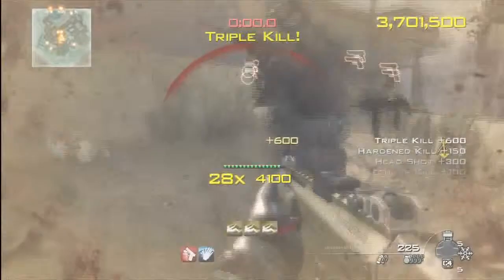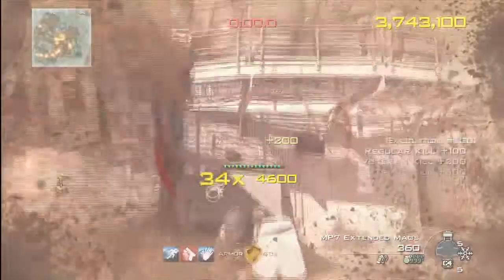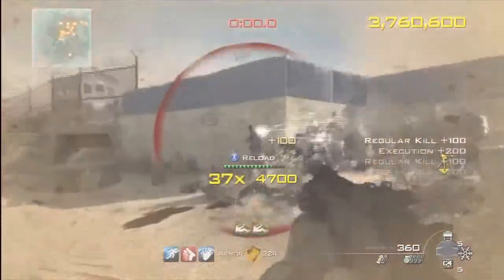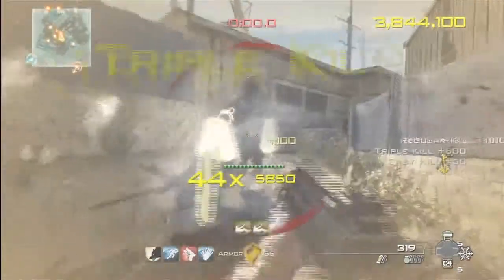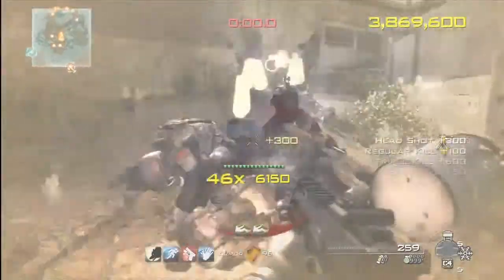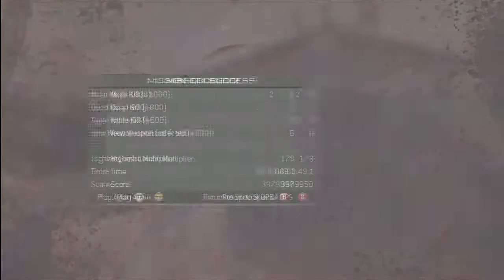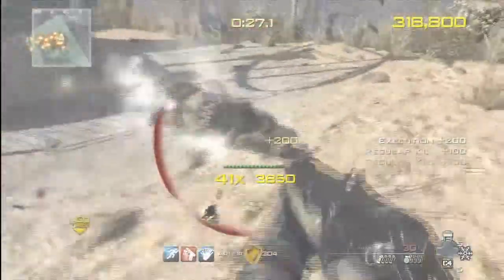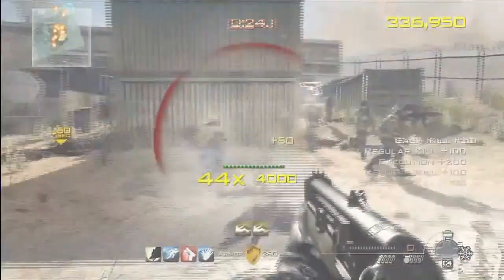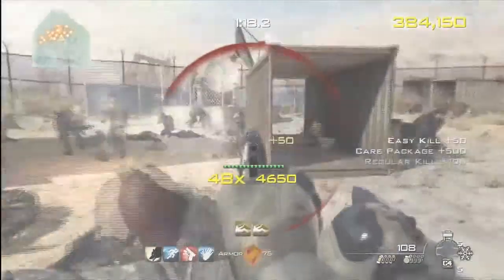The strategy I used on Dome was running between the PP90 and the AA-12 on the outside near the cargo area. The PP90 is really one of the best weapons on the map aside from the MP7 — submachine guns are superior in this mode since I do a lot of hip firing. Aiming down sights is kind of a waste of time. I'd also recommend the G36 over the AA-12, which honestly got me downed and cost me my multiplier. Anything is better than the AA-12 — it's a garbage weapon in this game type.